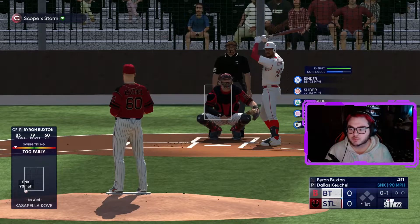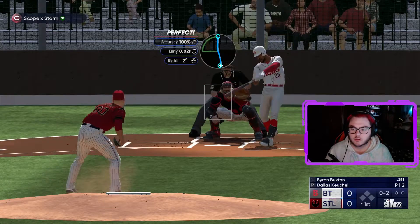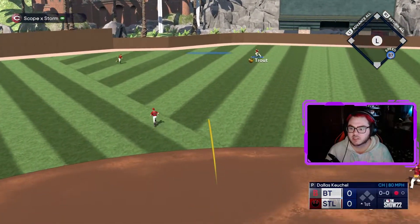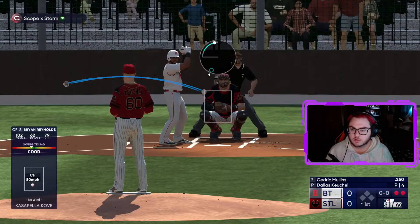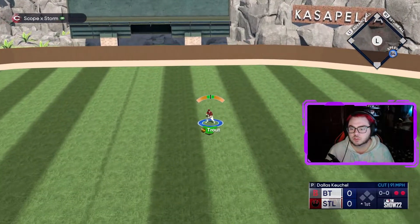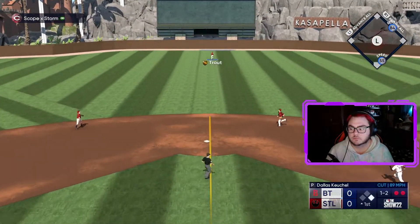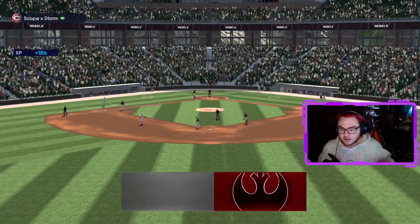I've been doing absolutely trash with Buxton so he is no longer in the lineup. That's a three-pitch strikeout for Dallas Keuchel to start the inning — things you love to see. That's a fly ball on the very next pitch and Trout will make the play. So far so delicious. I've seen quite a few people using the Cedric Mullens card. Just rockets one to the outfield — break the hands with the cutter. Didn't really break his hands, but that's still gonna stay in the yard for an out.